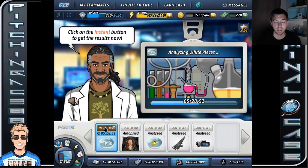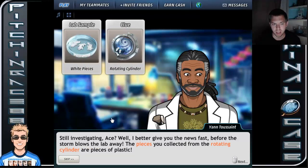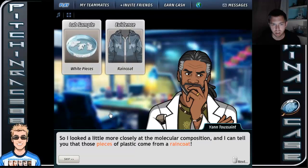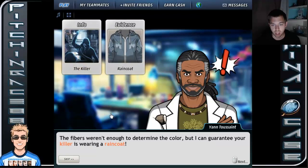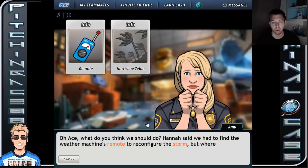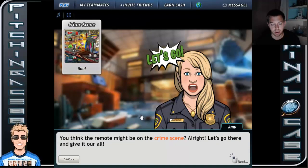Let's speed this up. The plastic pieces collected from the rotating cylinder were treated with a hydrophobic coating — meaning they repel water. Further analysis of the molecular composition confirmed the pieces come from a raincoat. The fibers weren't enough to determine the color, but the killer is wearing a raincoat. Hannah said we need to find the weather machine's remote to configure the storm — let's check the crime scene for it.